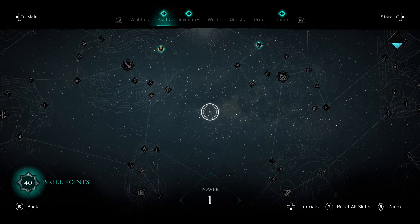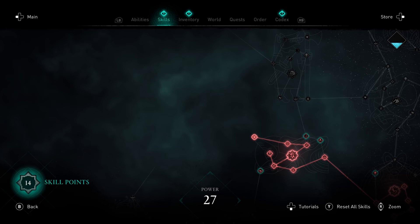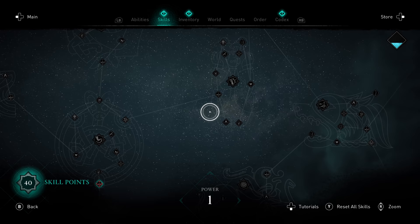Breakfall makes traversal more enjoyable — it does exactly what it says on the tin, limiting the damage taken when you take a big fall. It's also worth bearing in mind that there are four adrenaline upgrades which are invaluable. The nearest one is a few nodes left into the strength path (the red one, which is north). The other three are bottom centre, bottom left near Chain Assassination, and top right just north of parry damage.